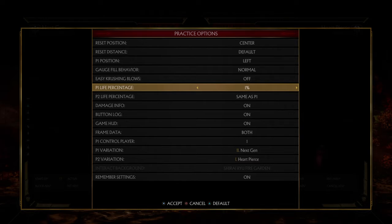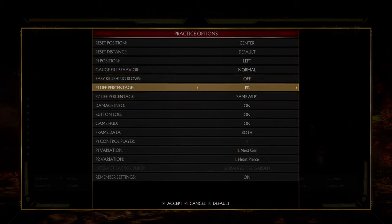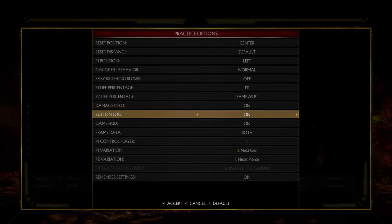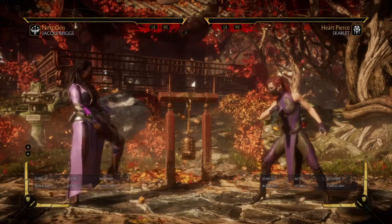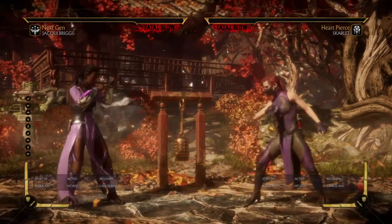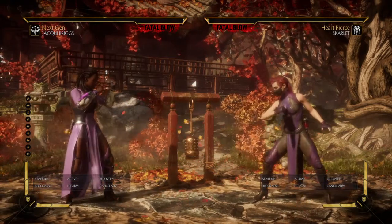Life simply puts the percentage of life that you have — one percent to as much as you want — and you can do the same for player two or set its own separate individual life. I usually have it at one percent because it gives me access to fatal blow and fatal blow combos. Damage info is self-explanatory — shows the damage of a move. Button log I recommend having on: it records your inputs, which can especially help if you're doing combos and dropping some, knowing what input you're pressing will help you clean them up.